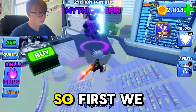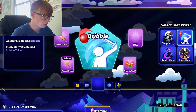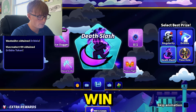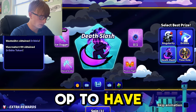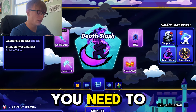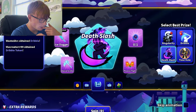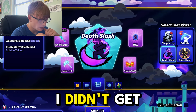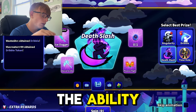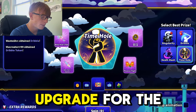First we have the mythical spin where you can roll for abilities. These abilities are kind of pay-to-win and really overpowered to have. To earn them you need to pay a lot of money. I didn't get anything this time. You essentially need crystals to get spins for the ability, and then once you get the ability you need tokens to upgrade it.